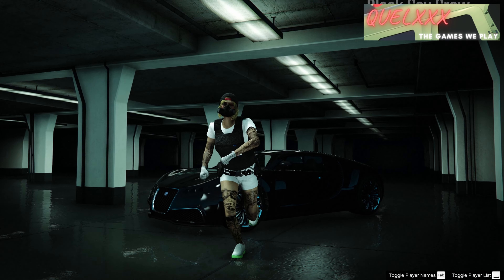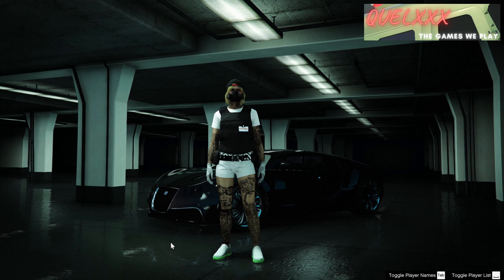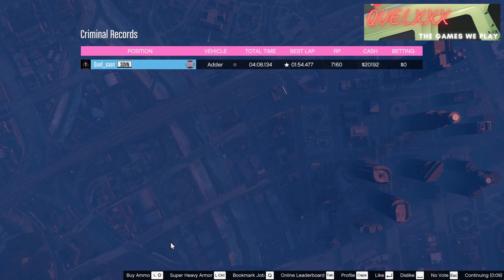That is your sweet spot right there. Just stay in a race for slightly more than 4 minutes — that's the most efficient way to earn RP this week. And if my math is correct, keep repeating this for an hour and you can get up to 85,000 RP every hour.